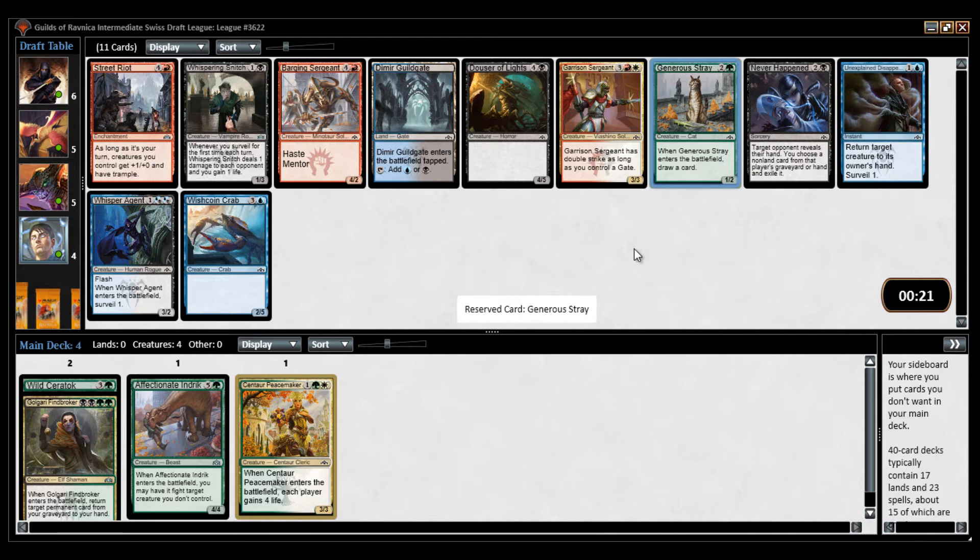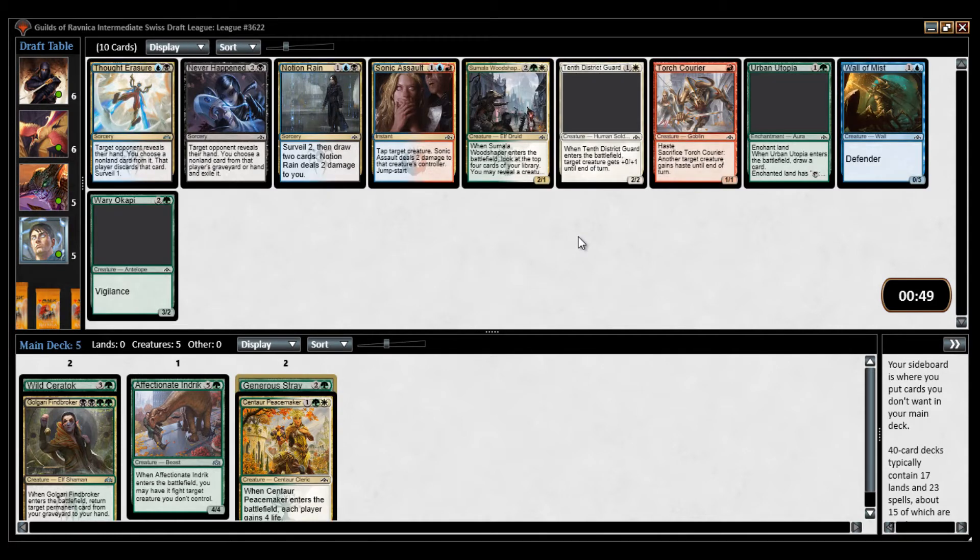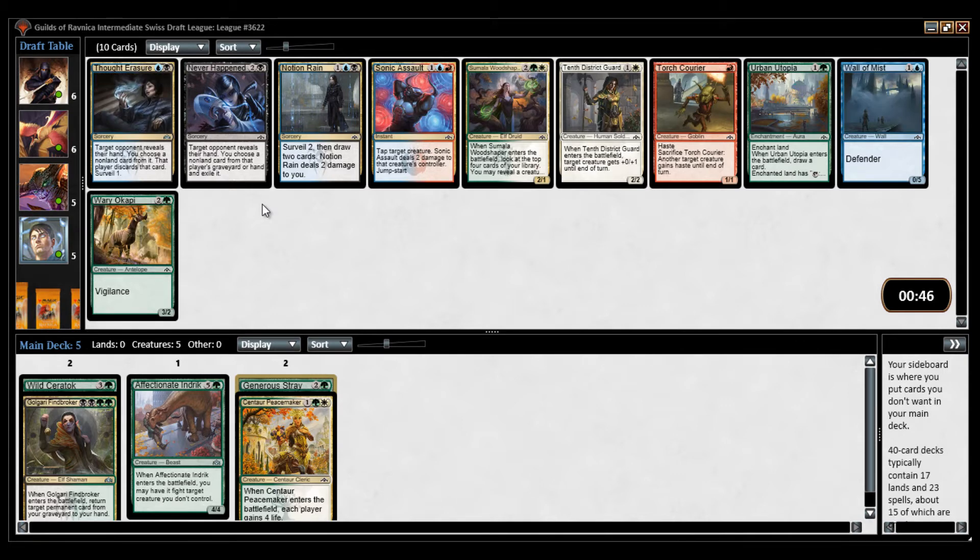Severed Strands is a common in black — 1 and a black, you sacrifice a creature and destroy a creature. That works very nicely with Generous Stray, and it's good in general in Golgari, so I'm hopefully going to pick up some of those. It looks like Dimir is pretty open with Thought Erasure and Notion Rain as good cards.